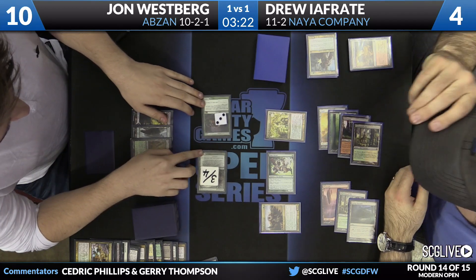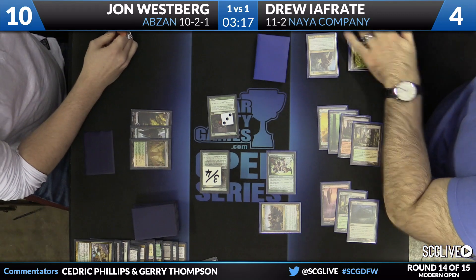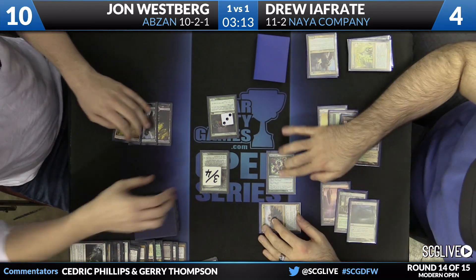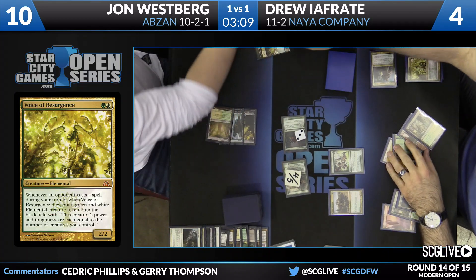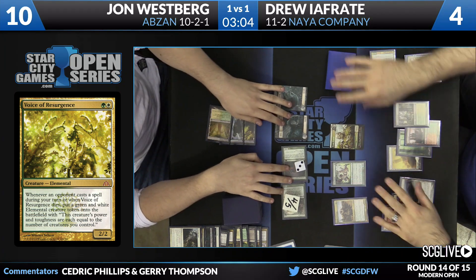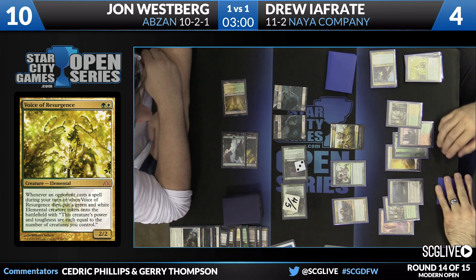Voice of Resurgence looks like it wants to block — it's going to block Scavenging Ooze. Tarmogoyf is going to come through and put Ifreddy down to 1. He will get an Elemental Token. Lingering Souls has shown up now — oh, that would have been lethal if he did that before combat. You're right, he did have a sorcery in the graveyard — it would have forced the double chump block. Yeah, he missed that. I think Tarmogoyf may be the draw here.